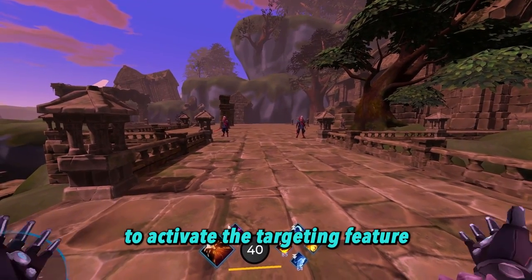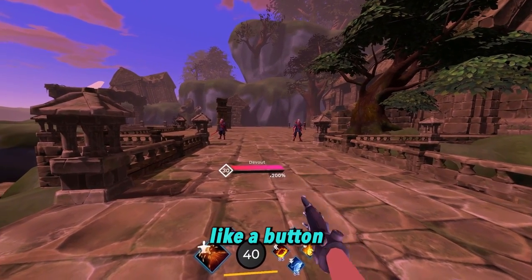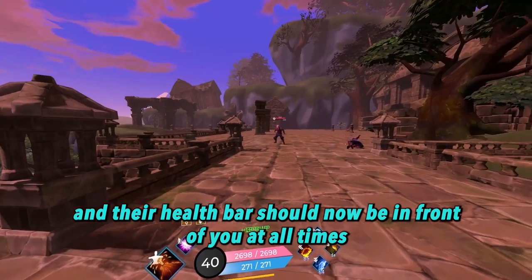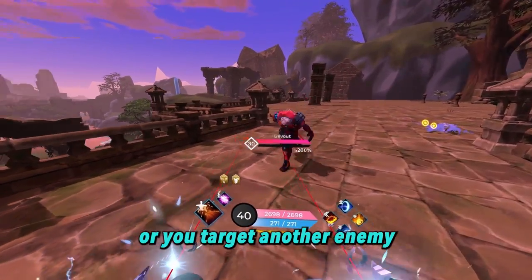To activate the targeting feature, point your right controller towards an enemy and click on your right joystick like a button. A red diamond outline should appear above the enemy's head, and their health bar should now be in front of you at all times, until the enemy is defeated or you target another enemy.